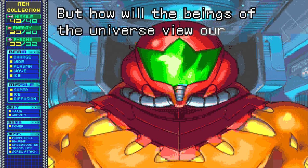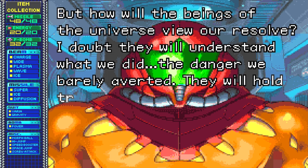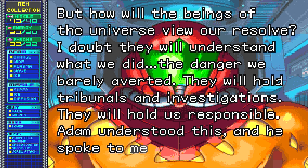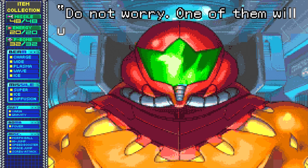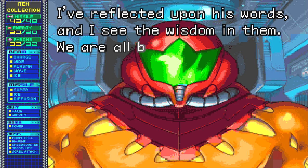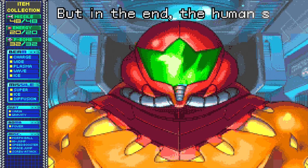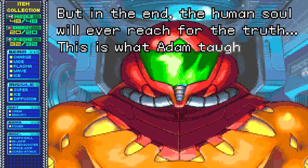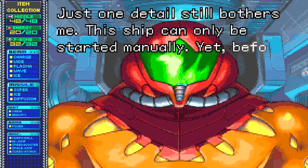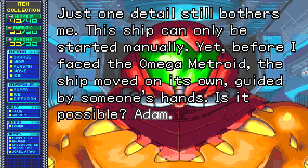But how will the beings of the universe view our resolve? I doubt they'll understand what we did — the danger we barely averted. They'll hold tribunals and investigations. They'll hold us responsible. Adam understood this and he spoke to me in my anger: 'Do not worry. One of them will understand. One of them must.' I've reflected upon his words and I see the wisdom in them. We are all bound by our experiences — they are the limits of our consciousness. But in the end, the human soul will ever reach for the truth. This is what Adam taught me. Just one detail still bothers me: the ship can only be started manually, yet before I faced the Omega Metroid, the ship moved on its own, guided by someone's hand. Is it possible... Adam?